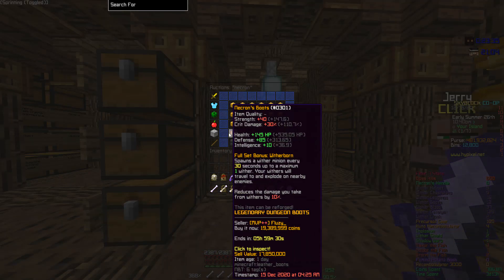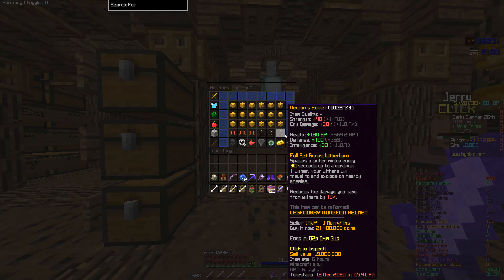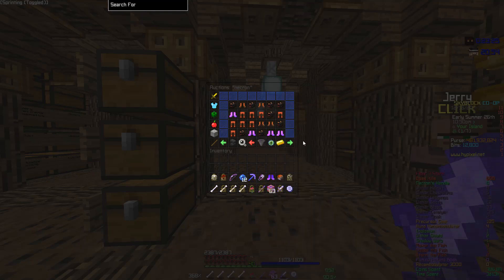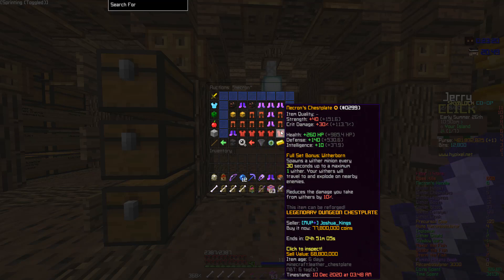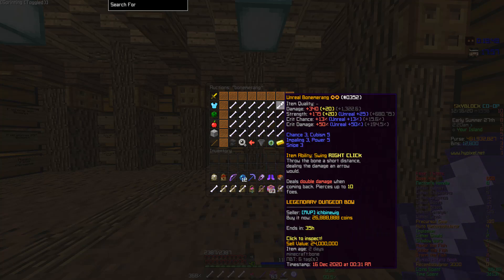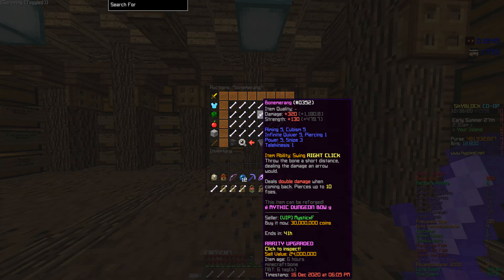If you want to go for a more expensive armor set instead of shadow assassin, you can definitely invest in necron's armor set. And if you can't afford the necron chestplate, I would recommend going for the shadow assassin chestplate — that's what I ran on the first day of floor 7, three quarters necron with shadow assassin chestplate. As I mentioned earlier, make getting 3 to 5 bone ranks your number one priority.